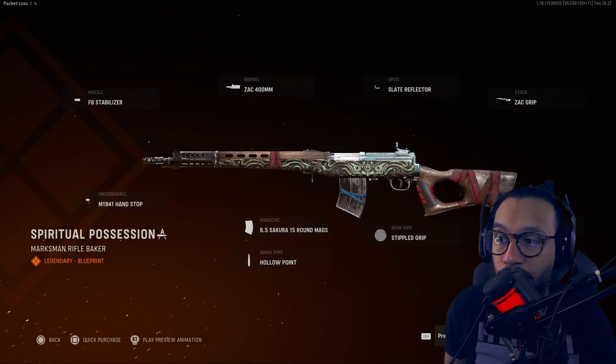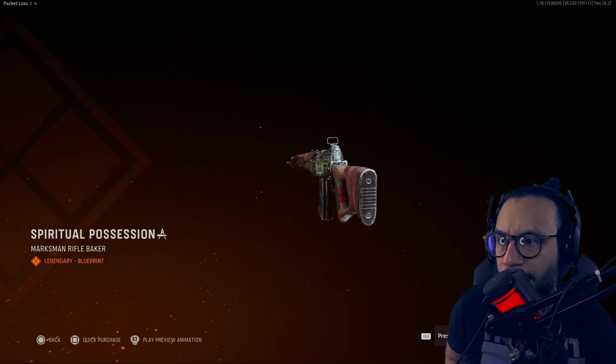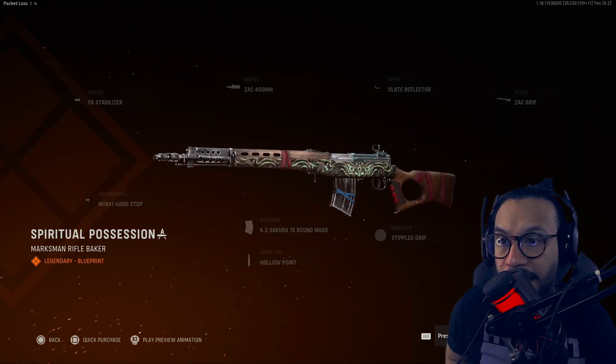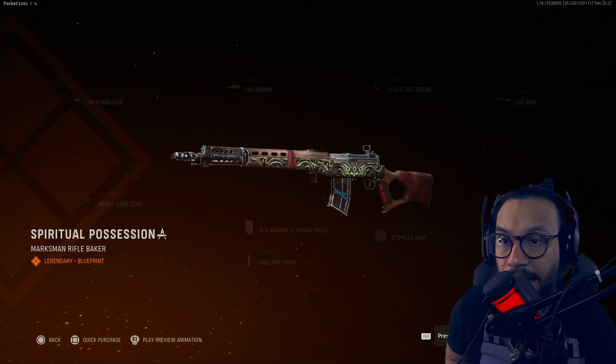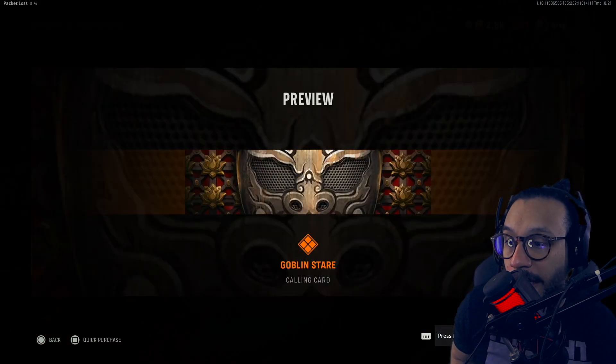We get a marksman rifle blueprint called 'Spiritual Possession.' Full 360 — this appears to be for the SVT. Looks good. I like the eyes on the side of the barrel — pretty creepy.